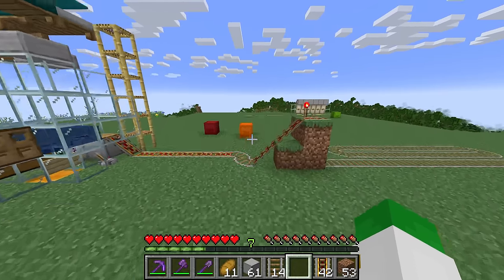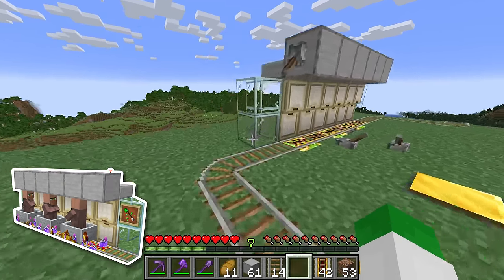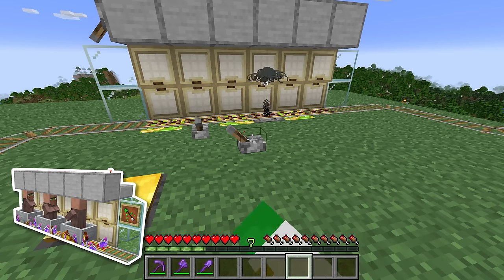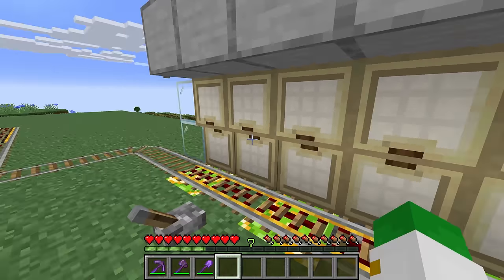That's the entire breeding area done. Now on to the zombifying area, which is also incredibly important. For this zombifier with automatic potion dispensing as well as automatic golden apple dispensing, so you can really easily use it, we need the supplies in this shulker box.